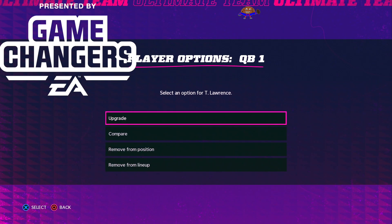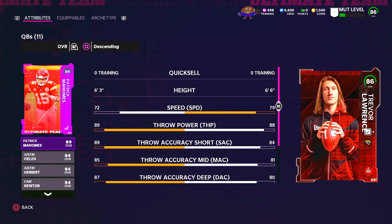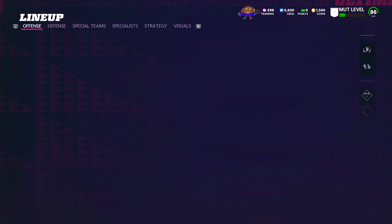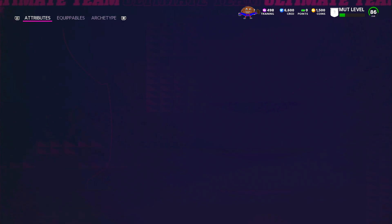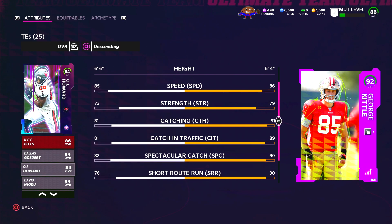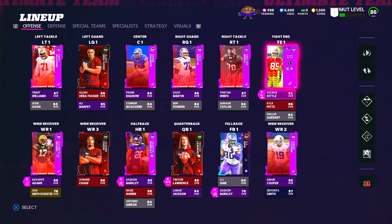We are in Madden 22 Ultimate Team today and we're going to take a spin with one of the better teams you can build on MUT on day one. A lot of fun players to check out including Trevor Lawrence at quarterback — that's the rookie Premier Lawrence. We also have rookie Premier Jamar Chase and this beastly 92 overall George Kittle, who I'm pretty sure is the best player you can get on day one of Madden Ultimate Team.